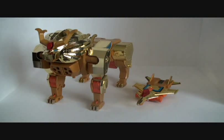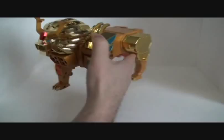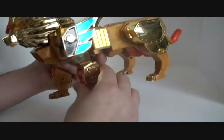Now let's take a look at the figure. Here are the two components that form Leon Kaiser — we've got Leon and Kaiser. So let's take a look at Leon real quick. He's a nice giant gold lion. He's got some articulation, which is nice, in both leg joints.